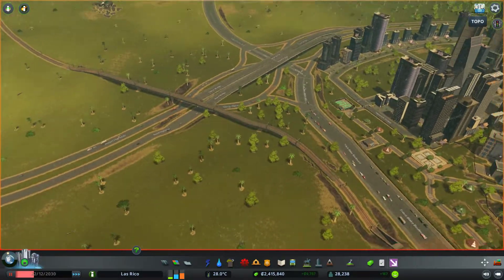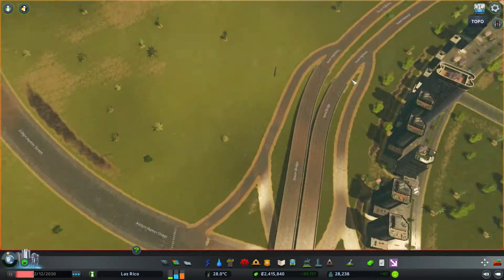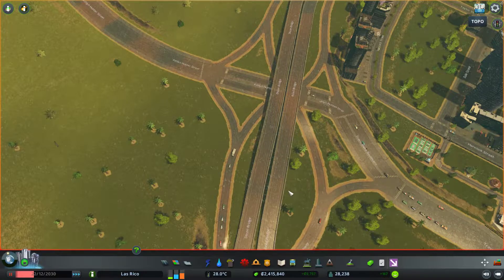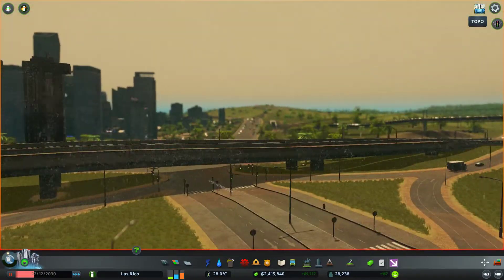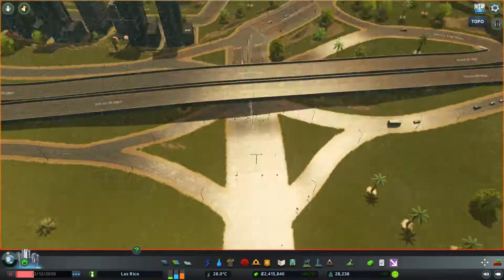So let me quickly run you through what I've done. The main highway is now bridging over the top because a single point interchange is typically fairly substantial in nature. Having all of that on bridges is a little bit weird and very pricey in reality, while these two little bridges over here would probably work a little bit better for us.